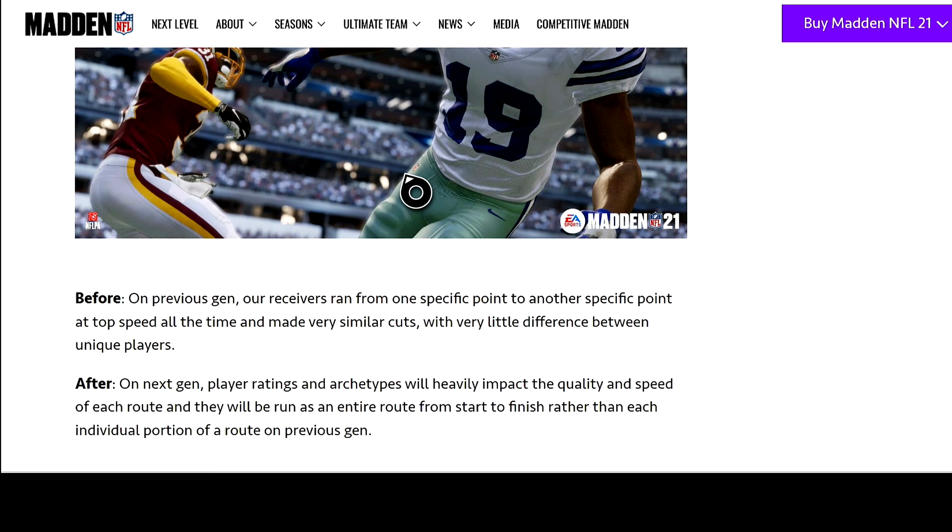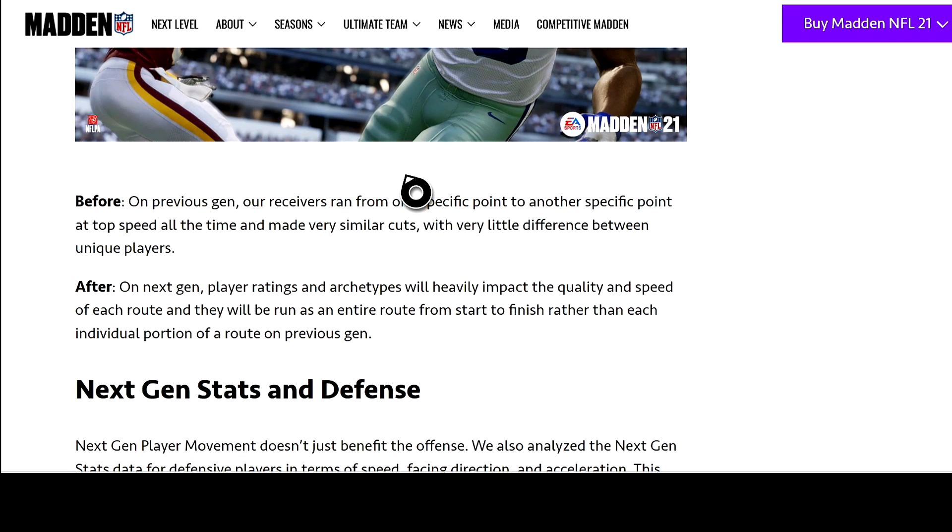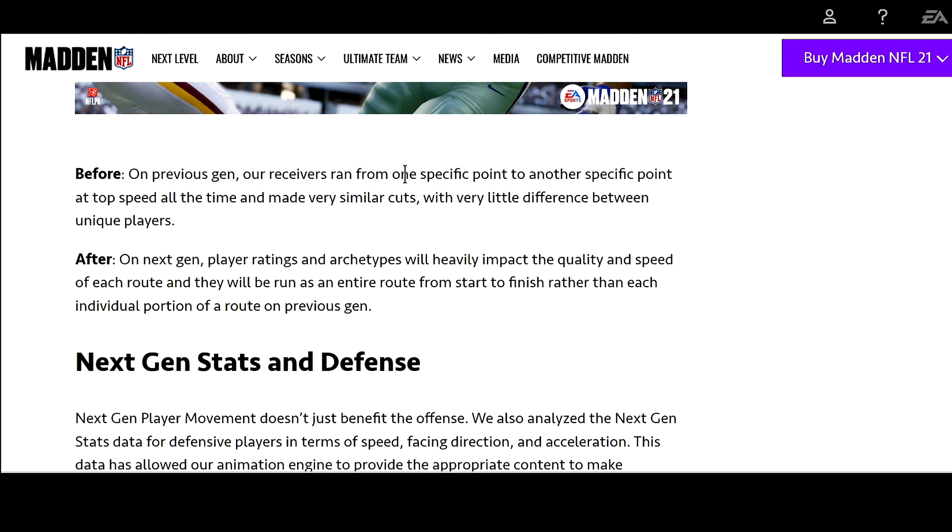I'm excited to see what they announce for ultimate team, but right now next gen stats don't seem to affect MUT at all — this looks more like a franchise and ranked mode thing. Before on previous gen, receivers ran from one specific point to another at top speed, making very similar cuts with little difference between players. On next gen, player ratings and archetypes will heavily impact the quality and speed of each route, and routes will be run as an entire route from start to finish rather than each individual portion.